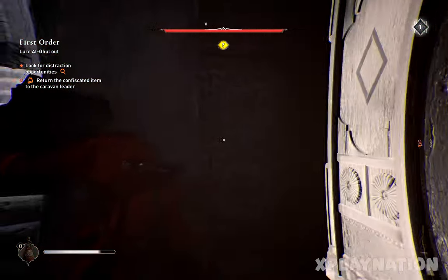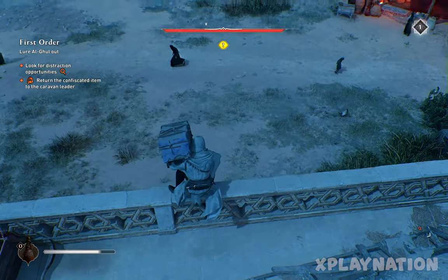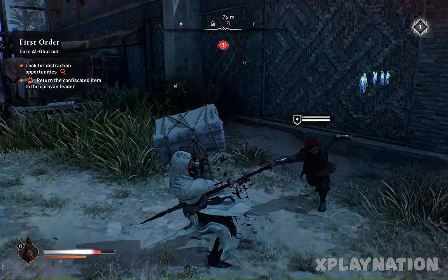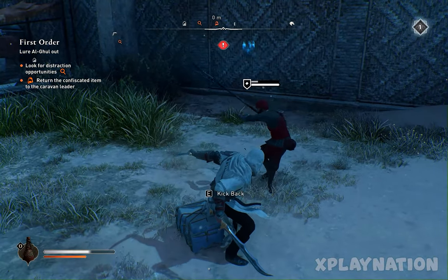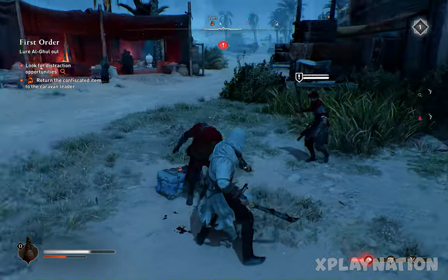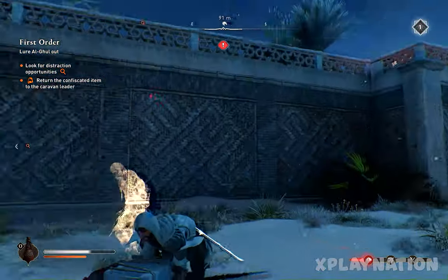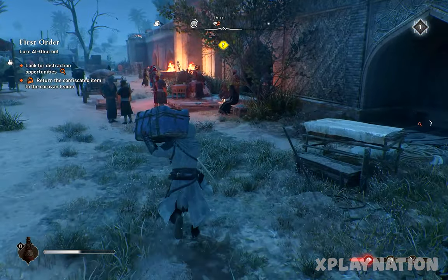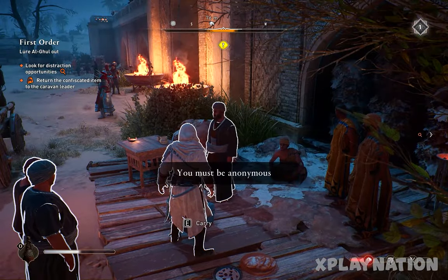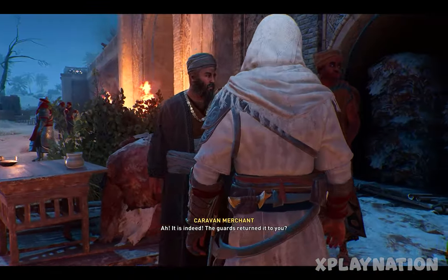Get back on the roof and jump outside — you can jump with the items. Now return the items to the caravan leader. If a guard spots you, just kill them quickly and pick the items back up. Skip ahead: hand the items to the caravan leader and he'll be ready to help — go with him inside the castle.